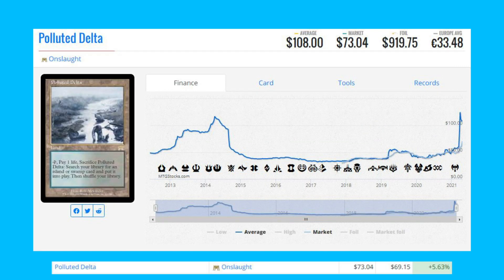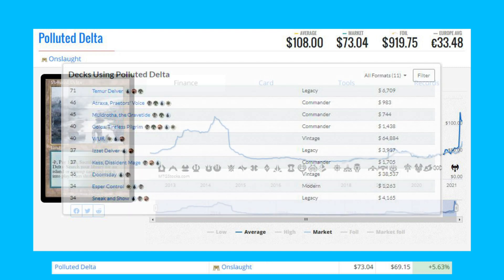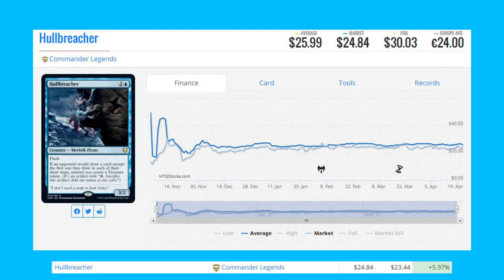Polluted Delta — this is the Onslaught original fetch land, up 5.63% from $69.15 to $73.04. This card is one of the most utilized lands in the game and sees a lot of play in Legacy Temur Delver, but also sees play in Vintage, Commander, and Modern as well. Hull Breacher from Commander Legends, this rare is up 5.97% from $23.44 to $24.84.